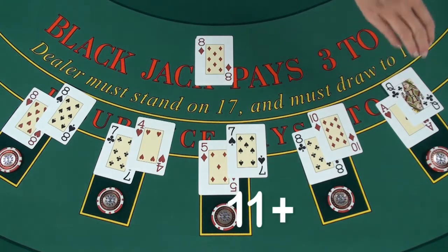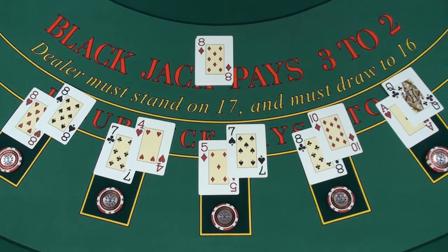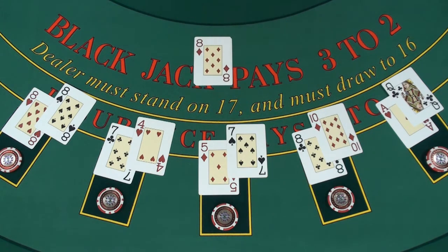The first player has a Blackjack. This hand is an automatic win unless the dealer has a Blackjack too. The dealer does not have a Blackjack because his up card is not a 10 or an ace. The dealer pays out the win of 3 to 2.